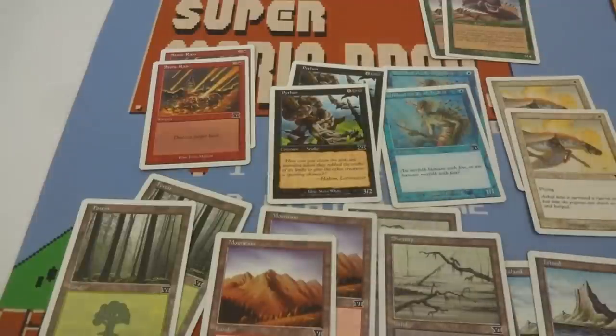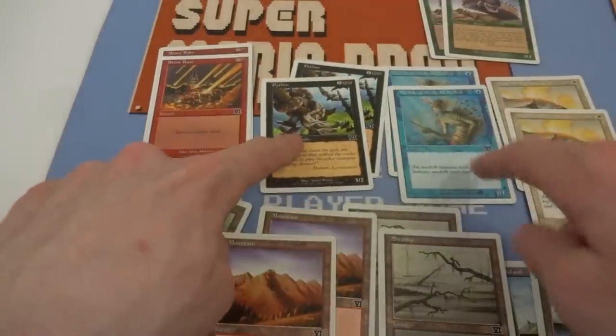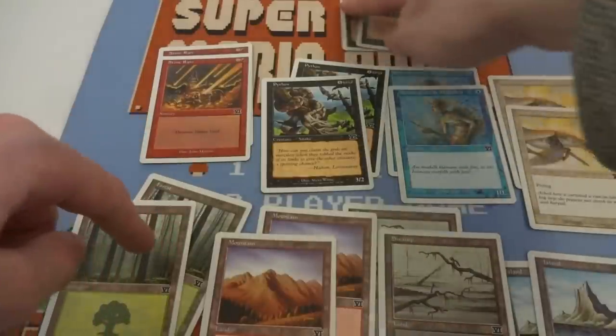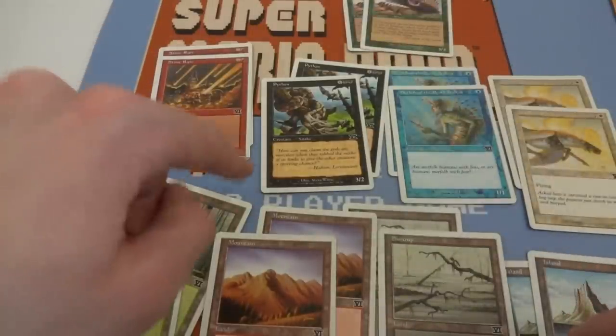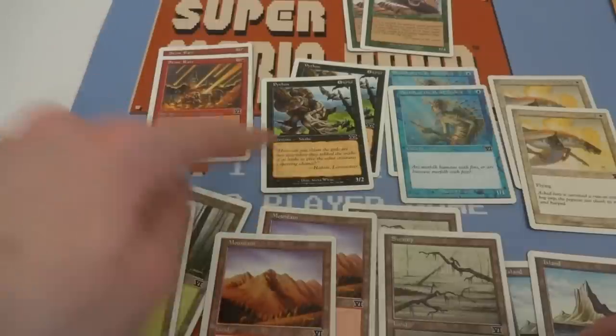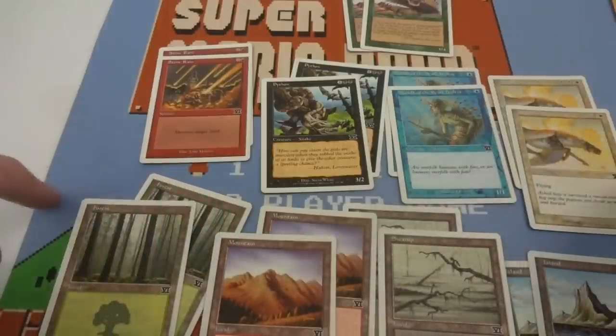Really not sure what I was going to expect. The Island, the Plains — let's see if it's the same offer. Three cards. Anyways, very interesting little pack — only contains 10 cards. One, two, three, four, five, six, seven, eight, nine, ten. Five are the basic lands. You got the Stone Rain, the Python, Merfolk of the Pearl Trident, Armored Pegasus, and a Spined Worm.